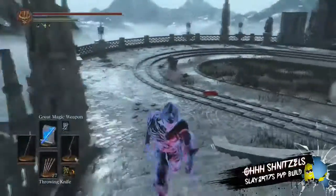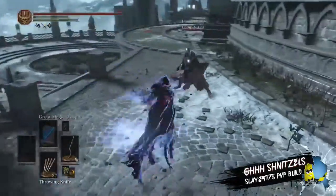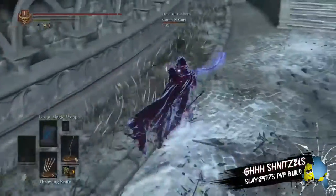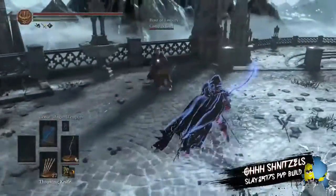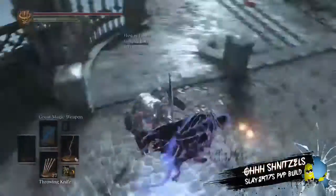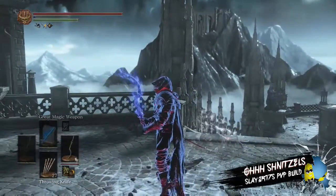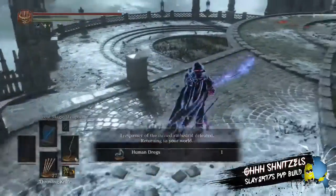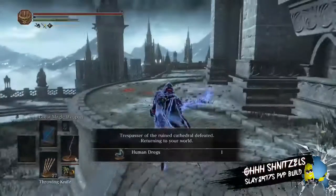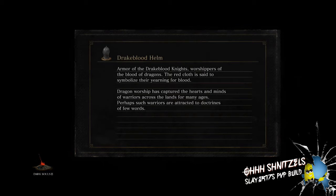The critical damage is pretty good — definitely not as good as a Marocamo or a Fume Greatsword, but it is really good. Another good weapon in this class was the Black Blade, if you guys can get a hold of that — that is an awesome blade. Throw me a like, leave a comment if you have any questions, and let me know what else you want me to cover — other videos, other builds, whatever you want. Thanks for watching, guys.